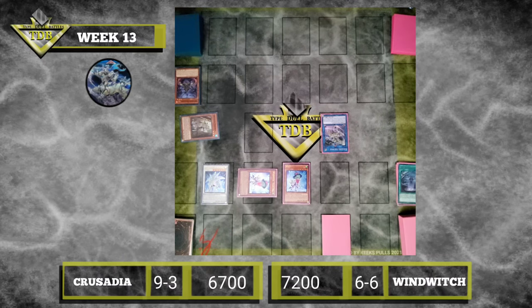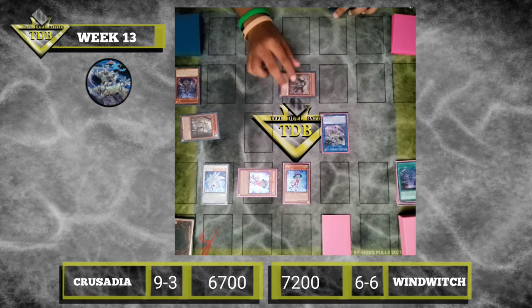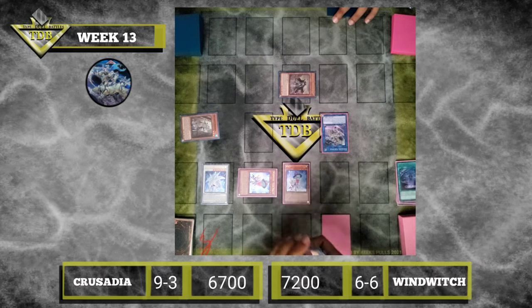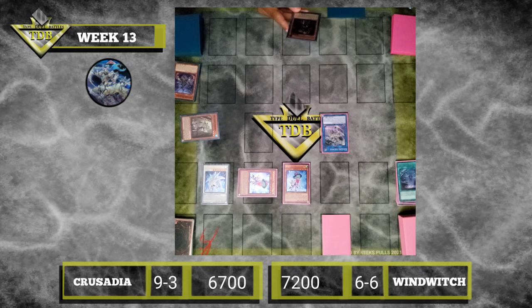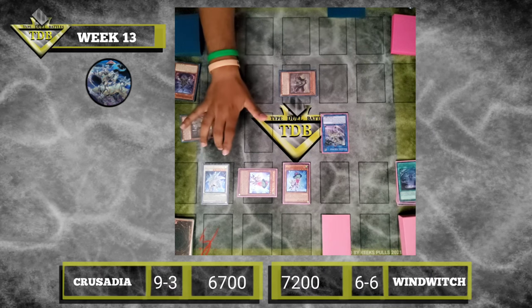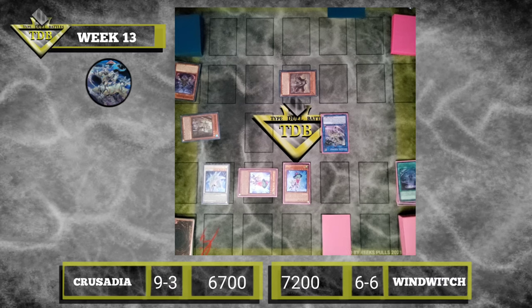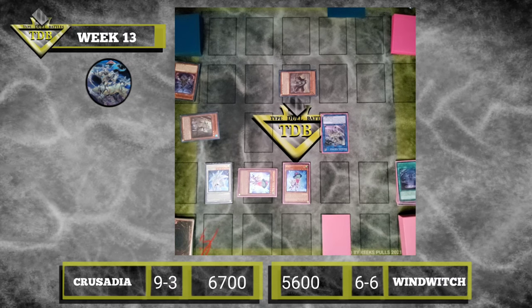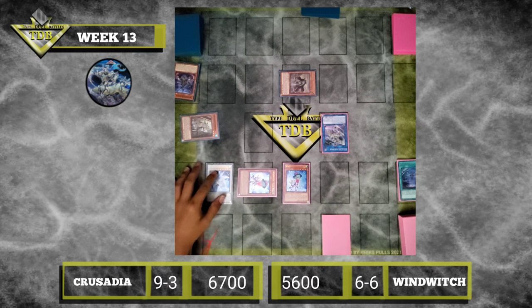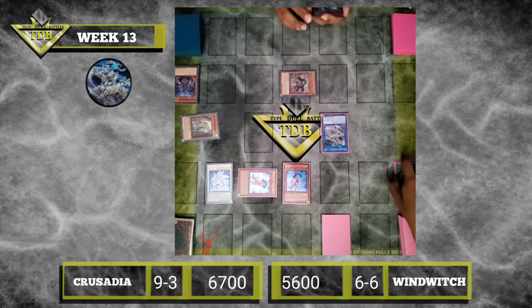End Phase. Draw. That's not good. Special Maximus. You top-decked Maximus! Maximus effect: any damage I do is doubled. Oh, that sucks. I'm gonna battle — attack your monster. You killed Blizzard Bell. Attack for 3600; I take 1600 damage doubled. So I cannot be destroyed in battle because of the effect of Freeze Bell — prevents my monster from being attacked.